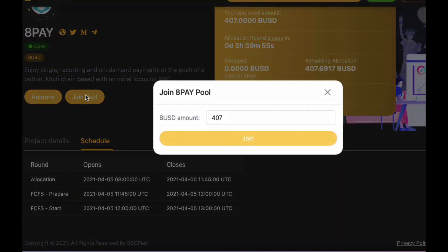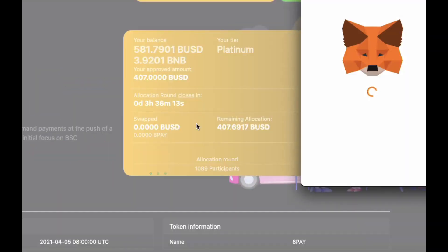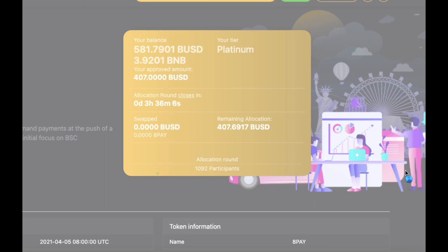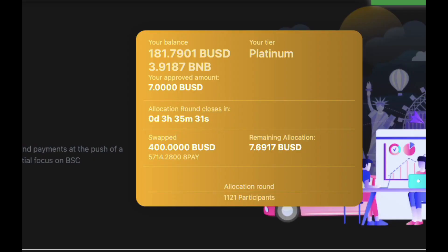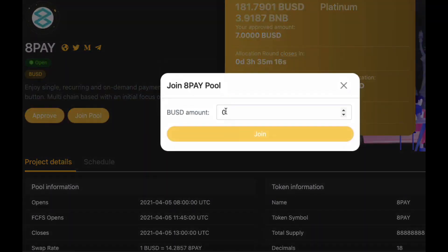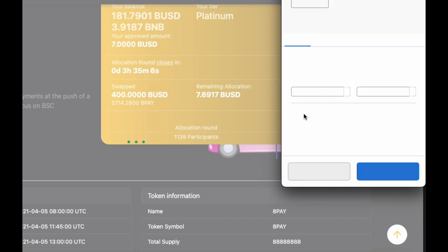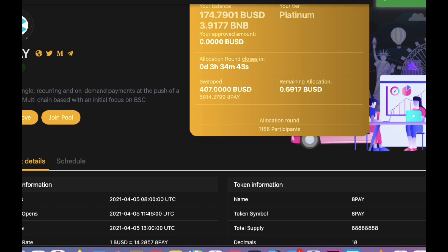Now click on Join Pool and type in the USD limit. I just typed in $400, so I'll add the other $7 later on. Then confirm in your MetaMask. When that goes through, you should see the amount you confirmed under Swapped in the orange box in the centre. I'll just quickly add the remaining $7. So now you're all set to go.